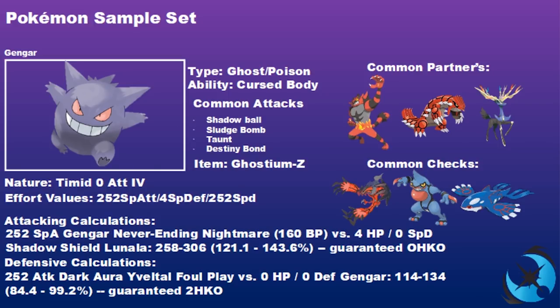Common partners for Ghostinium Z Gengar include Incineroar, Groudon, and Xerneas — all benefiting from Gengar's ability to support and deal big damage. Common checks are Yveltal and Toxicroak, which commonly carry Sucker Punch, and Kyogre, which with Choice Scarf can tank Gengar's attacks and pick up the KO the following turn.